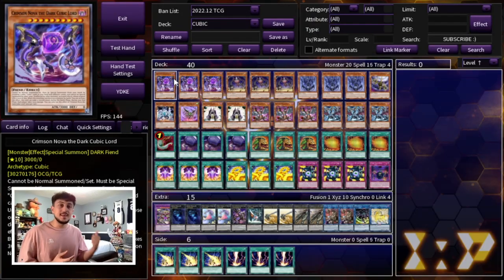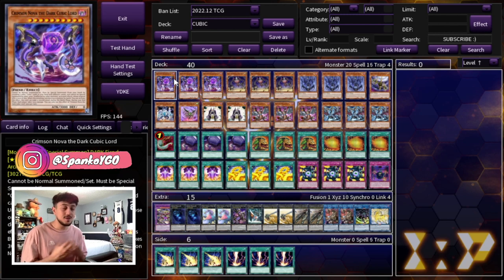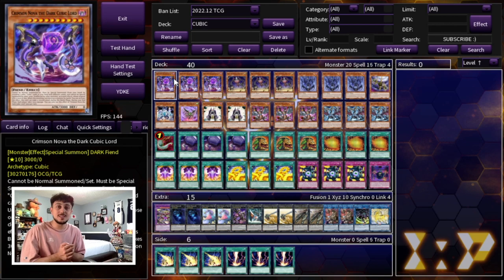This is a rogue deck — keep that in mind — this is definitely a deck that you don't see very often. However if you do want to play Cubix, I think this is a really fun way to build it in today's format and just go in for the OTK every single time. Starting off with three Crimson Nova the Dark Cubic Lord — we all know why this is a three-of. It's the boss monster of the deck; you have to reveal three cubic cards with different names from your hand to special summon it, it can attack twice, and then at the end phase you do 3,000 burn damage.